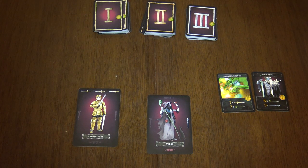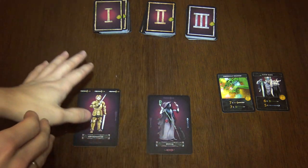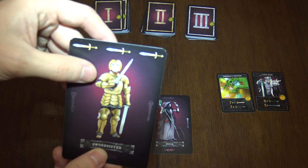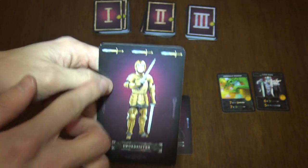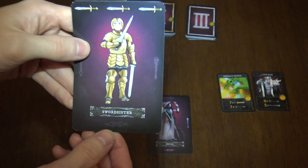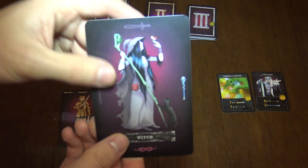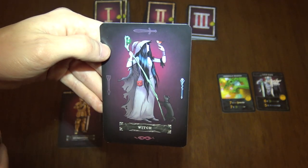Dungeon Rush is extremely simple. Each one of your hands represents a hero. So my left hand represents this hero, which is a sword sister. There are symbols on the card: the sword, arrow, wizard stuff and a chief symbol basically. And my right hand has a witch, and you can see it has the wizard stuff and a chief symbol.